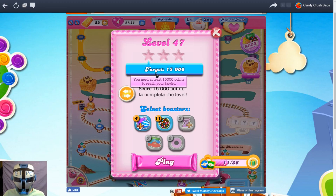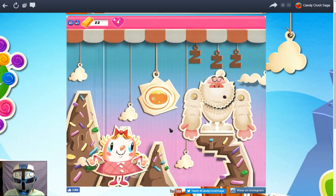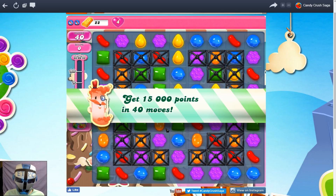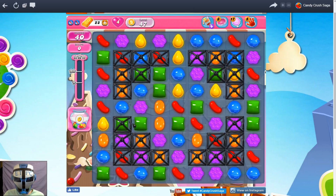What's going on everybody? We are back. We got a target of 15,000. Complete this level and we're at level 47 of Candy Crush Saga. So we get 15,000 points in 40 moves. Let's do this.